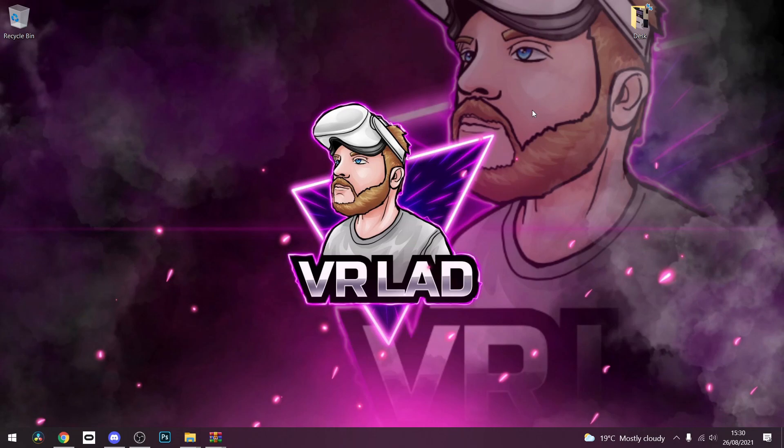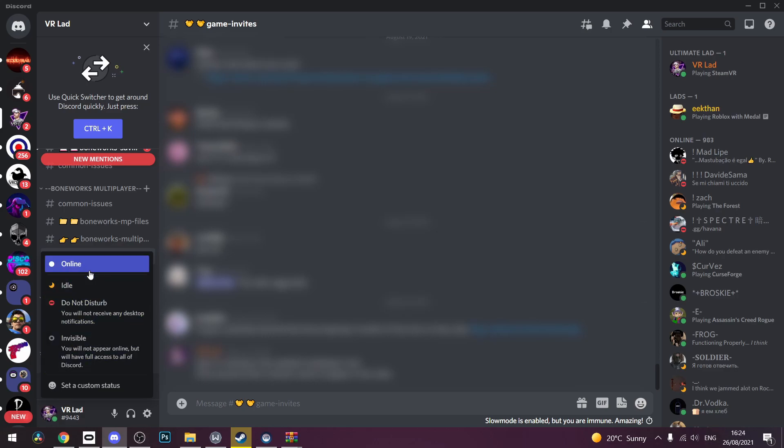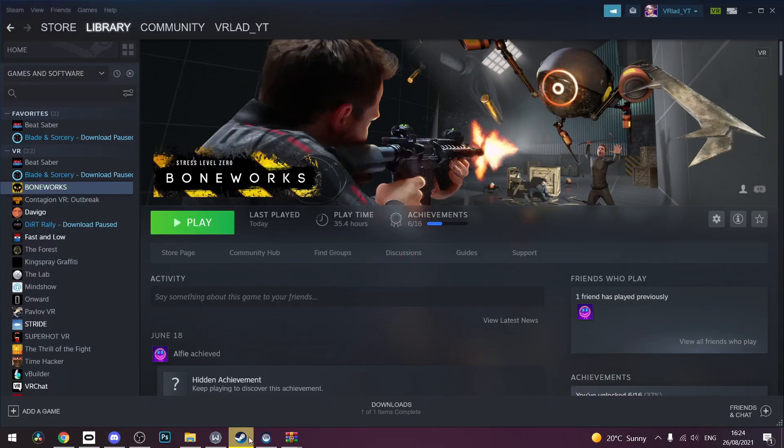So that's everything you need to install. Let's load up the game and I'll show you how it works. Before you load up the game, in order to start your multiplayer, what you need to do is open Discord and make sure you are active online and your game status is not set to invisible. Go to Steam and launch Boneworks.